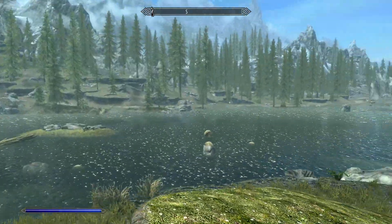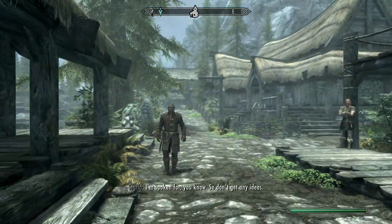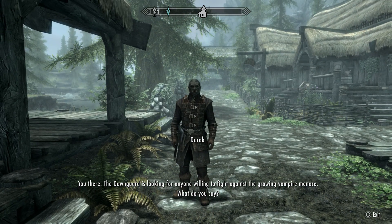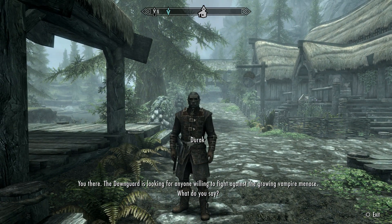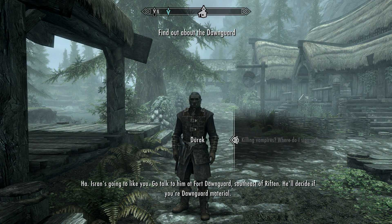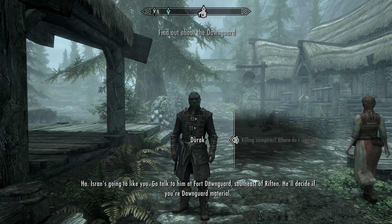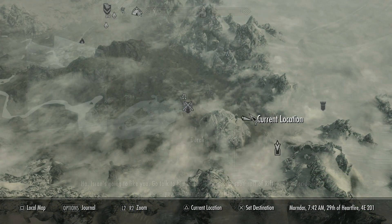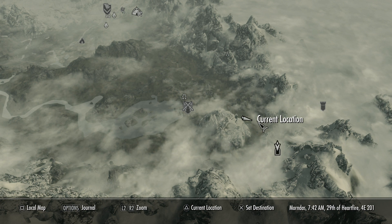Once you're level 10, travel to any of the major cities. You should be encountered by an orc-type looking guy who will explain what the Dawnguard is and tell you they're looking for people to slay vampires. Accept that, and you'll get a new marker on the map.